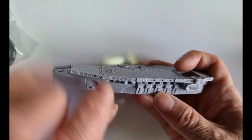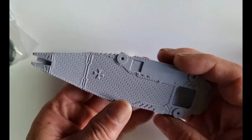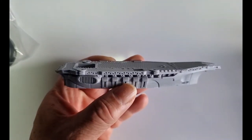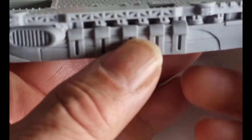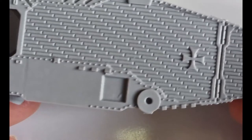You can see all the little gun emplacements along the side and it looks really, really cool. It's got the big Prussian cross on there — a Maltese cross — and as you can see, the detail is brilliant, really, really good.